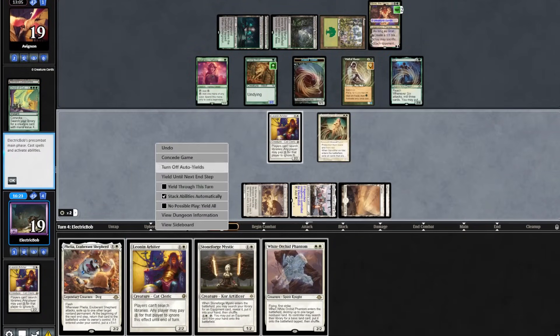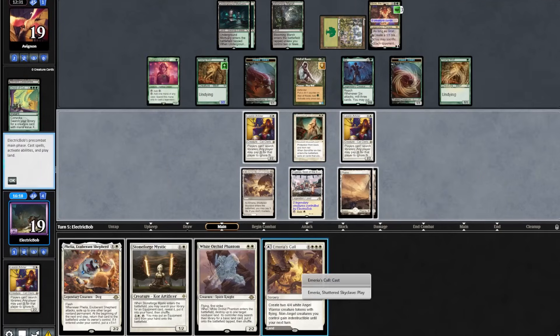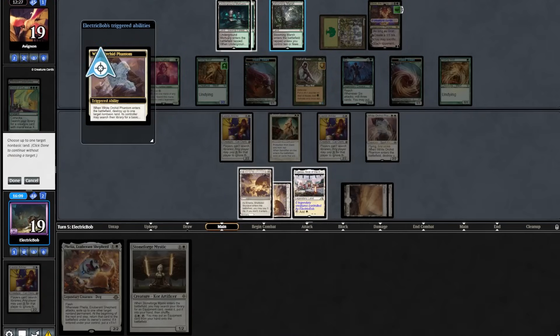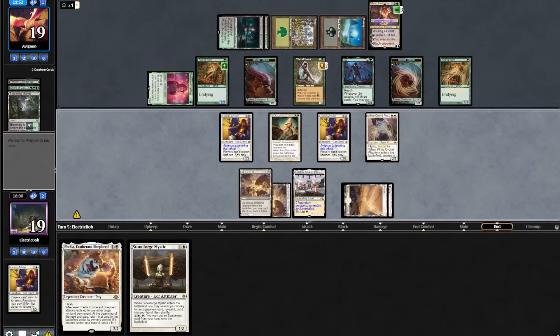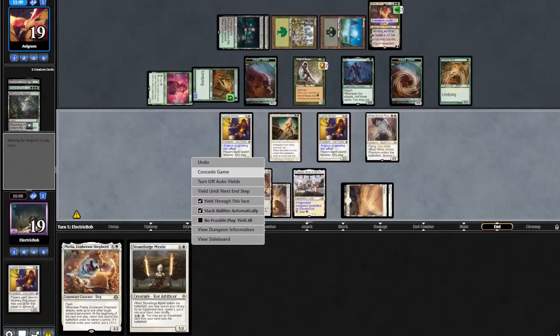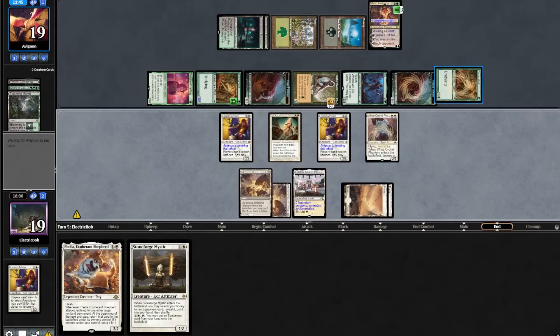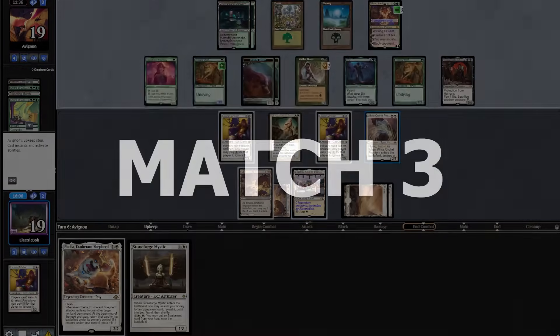We play out another Leonin Arbiter. Opponent ticks up Grist, plays a Young Wolf. We topdeck another Marius Call, play that out tapped. Play out our White Orchid Phantom, taking out one of their lands. They do pay for both Leonin Arbiters to get a Swamp. And they have a Court of Calling on the end step, so sadly we are going to lose this game because the opponent just gets a Yawgmoth. We can't beat Yawgmoth so we scoop and move on.